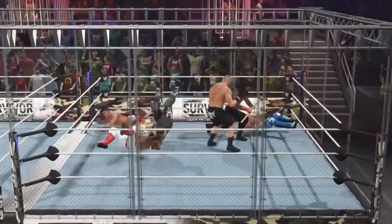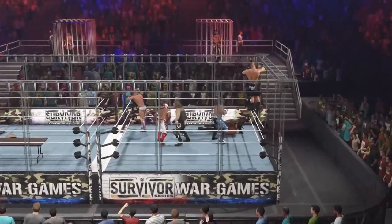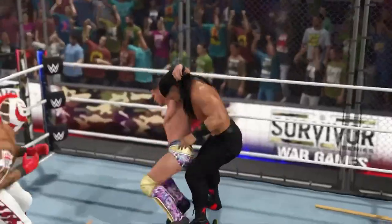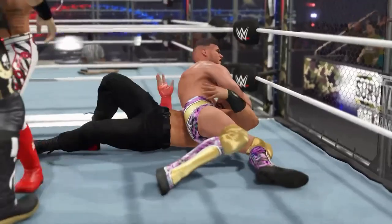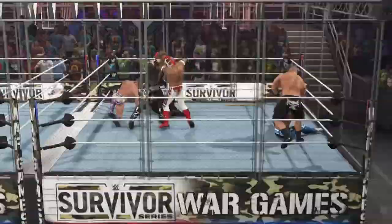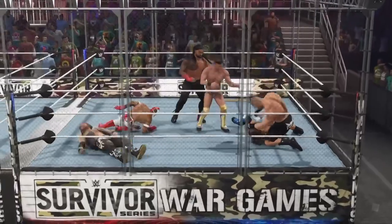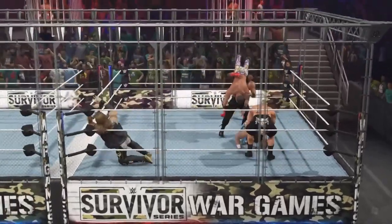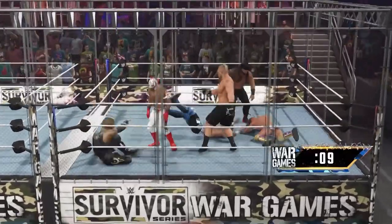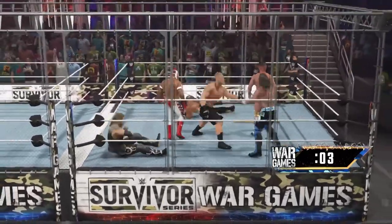Sammy Guevara comes in for team AEW and grabs a sledgehammer — so that's huge. Team AEW is already dominating with Ray on the ground and Brock and Roman being handled. Sammy Guevara with that sledgehammer straight away goes after the undisputed champion Roman Reigns. Rey Mysterio hitting the Three Amigos on Hangman Adam Page. Roman's got the sledgehammer taking it to Kenny Omega in the corner. Brock's going back up to the top for like a fifth time — this time a double axe handle to Kenny Omega. Sammy Guevara with a nice little headlock takedown on Roman Reigns.